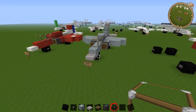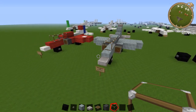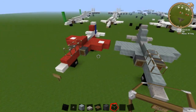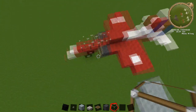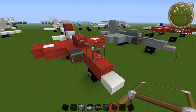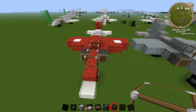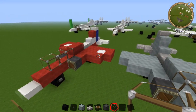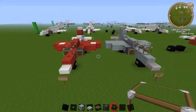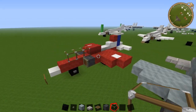Hi guys, and welcome back to another Minecraft tutorial. Today we're going to be learning how to build the BAE Systems Hawk. This is also used by the Red Arrows. I've tried to do my best to get a Red Arrows style with the colour scheme, but it's quite difficult. I'm probably going to do a bigger version of the Red Arrow, maybe 2 to 1 scale or 3 to 1. This is a really cool plane and it's a good symbol of the British Air Force.